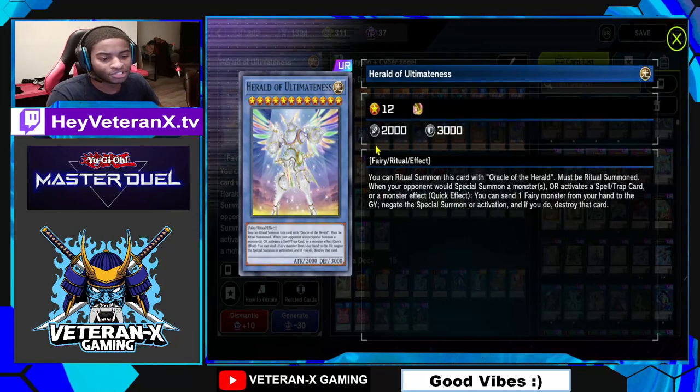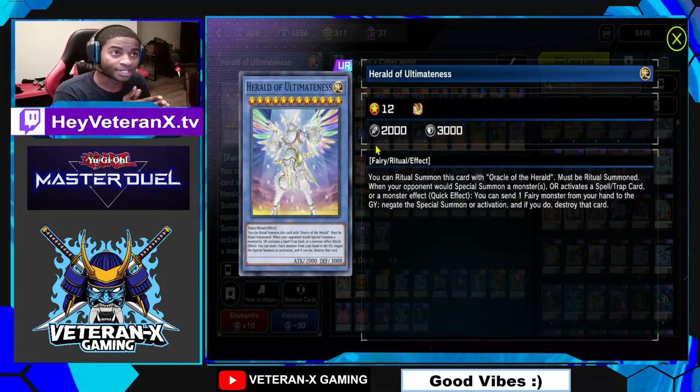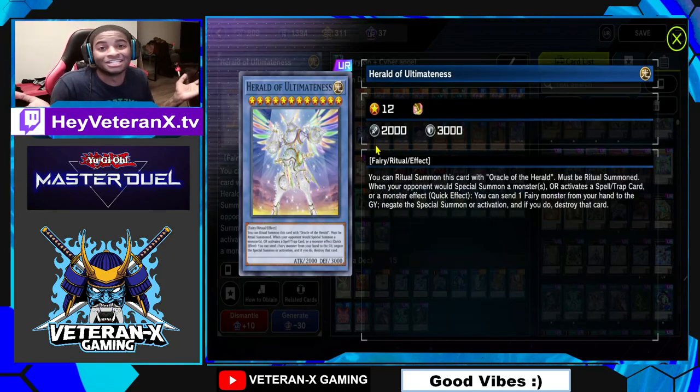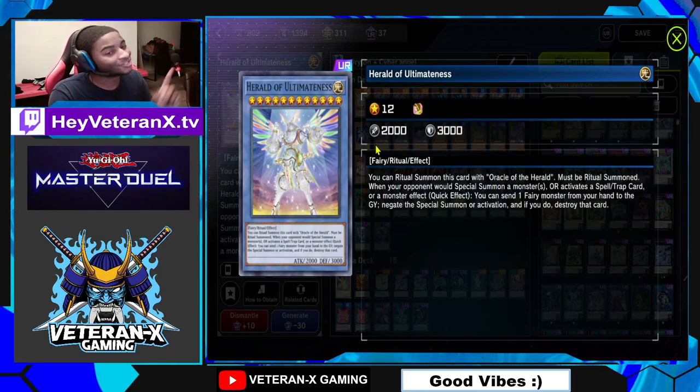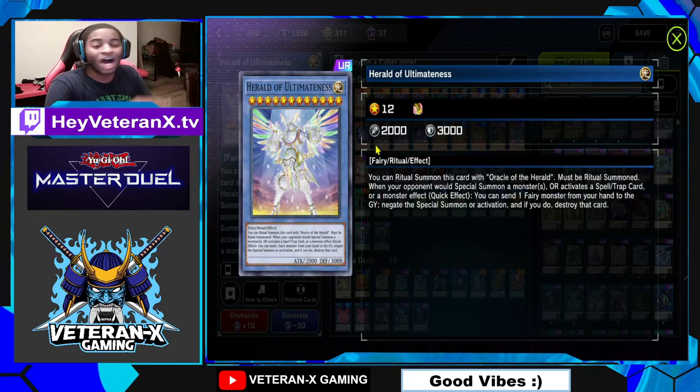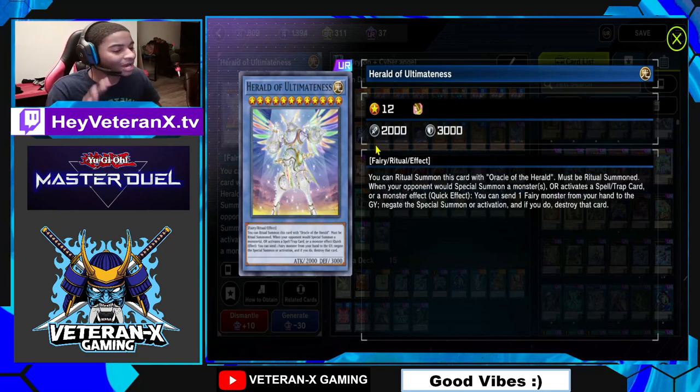With Herald of Ultimateness, when this monster is Ritual Summoned, I can basically Omni-Negate anything. As long as I have a Fairy Monster in my hand, I can negate a Special Summon, Monster Effects, Spell Effects, and Trap Effects as well. Omni-Negate everything. And it's ridiculously easy to bring out with Drytrons — I love it.